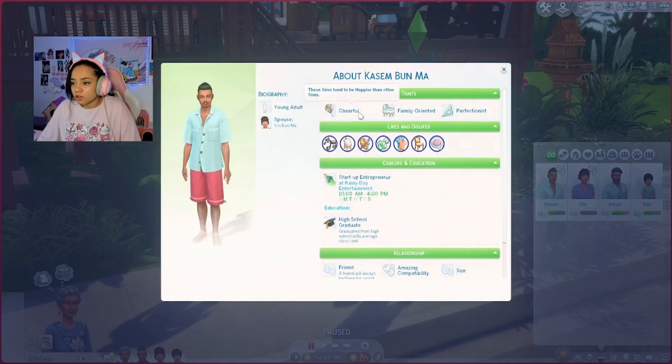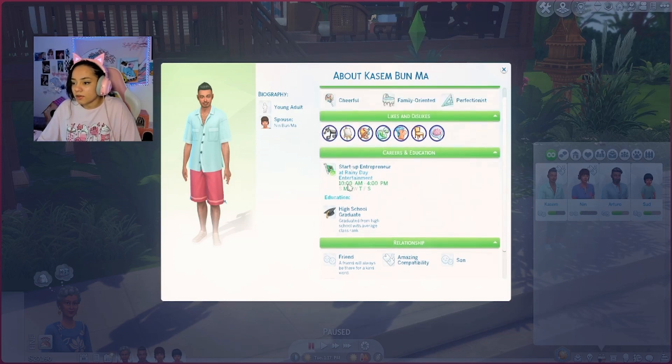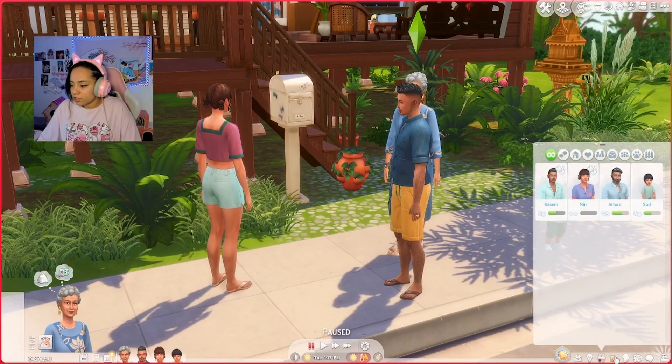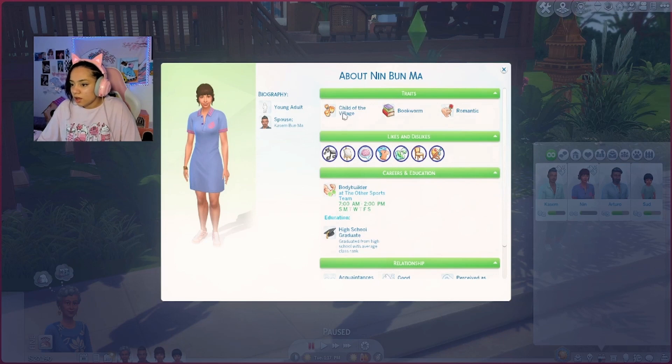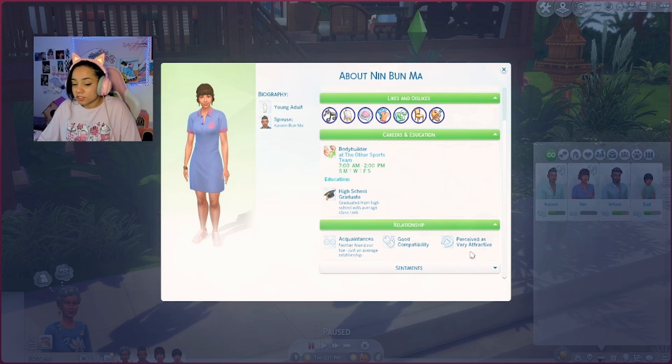Kasim — what do we know about you? Cheerful, family-oriented, perfectionist. Amazing compatibility with mom — very supportive, good friend. He's a startup entrepreneur at Rainy Day Entertainment. And then Nin the wife — child of the village again, bookworm, romantic. Aww — perceived very attractive. Granny is like, 'Mmm, I see your wife — you did well, my son, you did well!' I find that hilarious with my attractiveness mod.